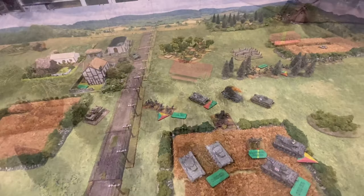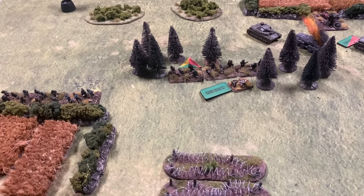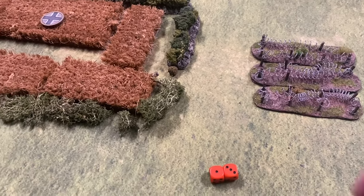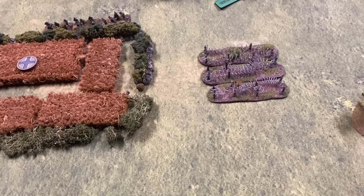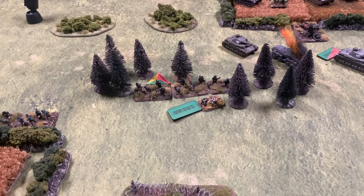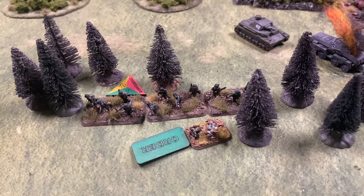Now it's the Russians' turn with six orders. First, they attempt to call in battalion mortars on the German platoon on the high ground — but they roll low ammunition again. The Russian mortars have been an absolute disaster. Now that the Maxim machine guns have been revealed, they fire at the Germans on the high ground.